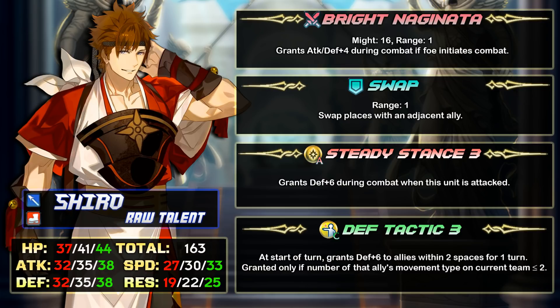Next up is Shiro. He's a lance infantry hero with 41 HP, 35 attack, 30 speed, 35 defense, 22 resistance, and 163 BST.